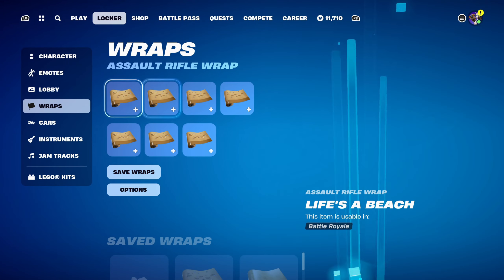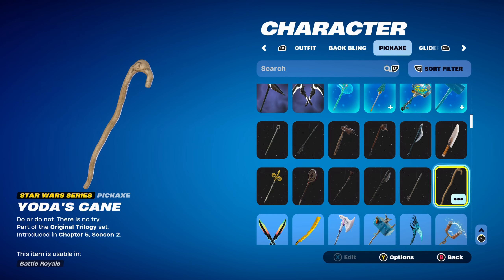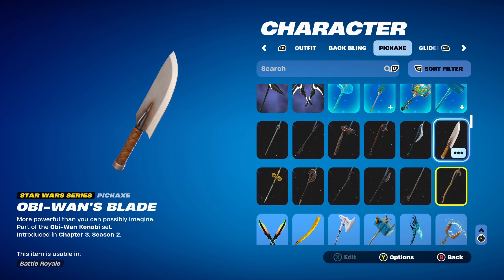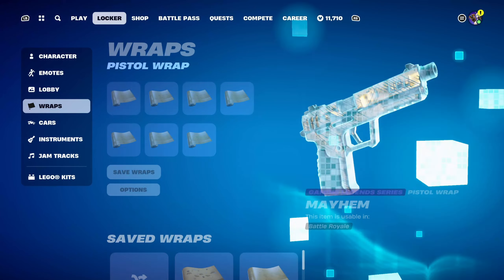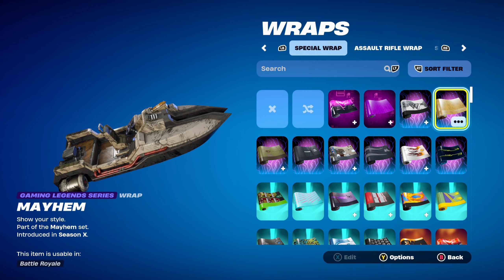Moving on to combo 2 for the Psycho Bandit skin. The back bling is the Trophy Sack, part of the Storm Scavengers set introduced in Chapter 1 Season X as a Battle Pass item — this is the X-Lord's back bling from that season. The pickaxe is Yoda's Cane, part of the Original Trilogy set introduced in Chapter 5 Season 2 — a Star Wars series pickaxe, Dagobah Luke's pickaxe. I was either going to use this or Obi-Wan's blade. The weapon wrap is the Mayhem Pup, a Gaming Legends series wrap part of the Mayhem set introduced in Chapter 1 Season X — this is the Psycho Bandit's, aka the Borderlands, weapon wrap.